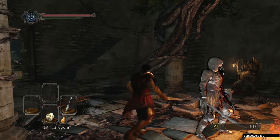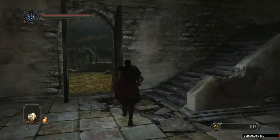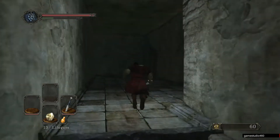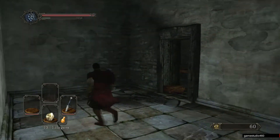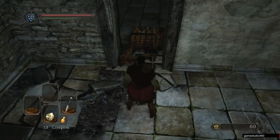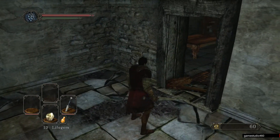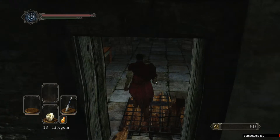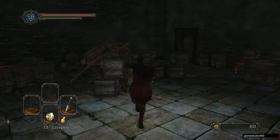Once you start this bonfire, you're just going to go right up the stairs, and there's going to be a door right there. I forgot to start recording, so I broke it down already. It says you'll need a key to unlock it, but if you just take a few hits with your sword, you will break it down.